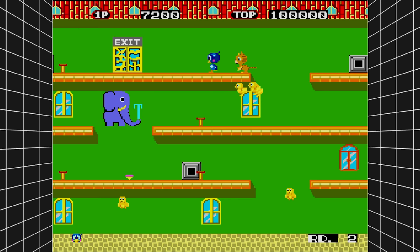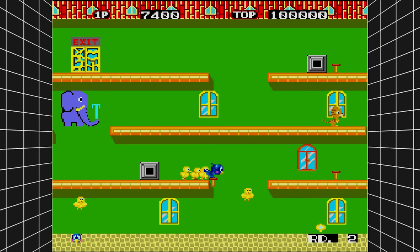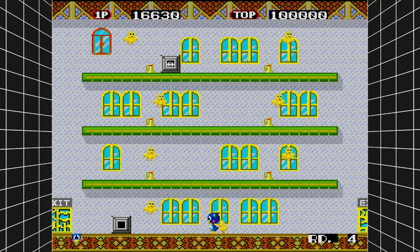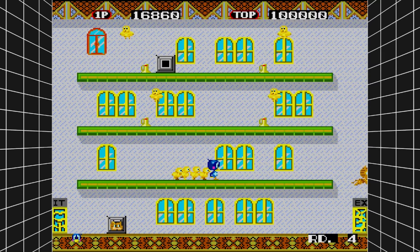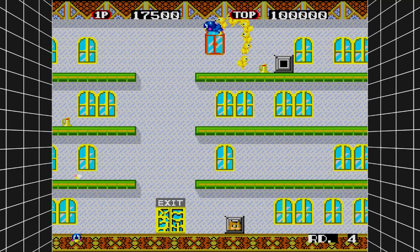Then there's Flicky — a wee blue bird. Flicky is actually a species in the Sega universe, not just one bird. You run about collecting little yellow birds called Chirps and take them to the exit without them getting caught. When you collect the birds they trail behind you, and if an enemy touches them they get split from the pack — so you have to jump over enemies leaving enough of an arc that none of the birds touch them either. It's mindless fun — you can play it without really thinking much.